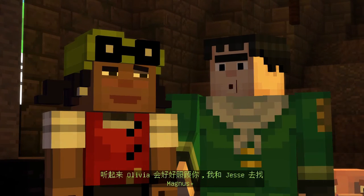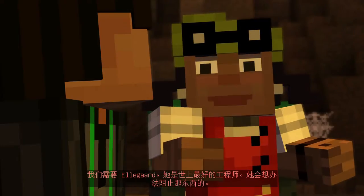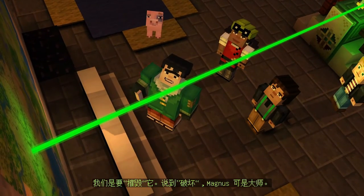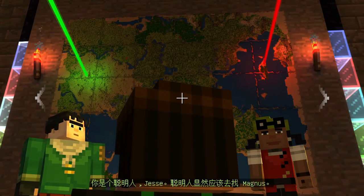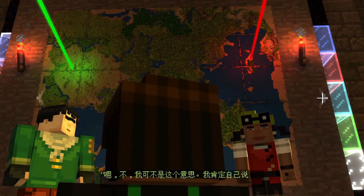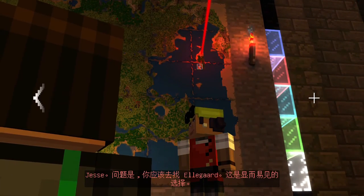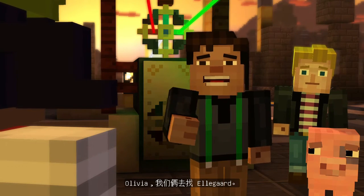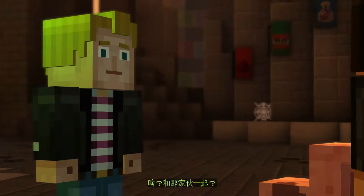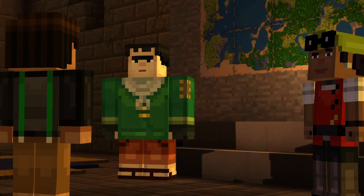Sounds like Olivia will have you totally covered while me and Jesse are out finding Magnus. Finding Magnus? You really think that's how it's going to go? We need Eligard — she's the world's greatest engineer. She'll figure out a way to stop that thing. We're trying to destroy it, and when it comes to destruction, Magnus is the master. You're a smart person, Jesse — and obviously the smart thing to do is to go get Magnus. I think Axel meant Eligard there, Jesse. No, I don't think I did. Jesse, the point is you should be going to Eligard's. It's the clear choice. Olivia, you and I are going to Eligard's. Axel, you stay here with Lucas and get the place ready for when Petra shows up. For Petra's sake. Fine. I'll do it. For Petra. Please hurry.